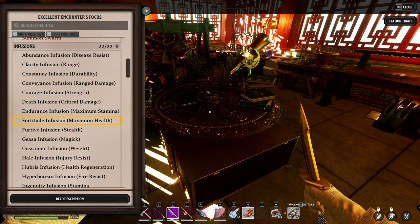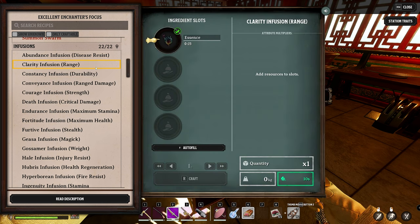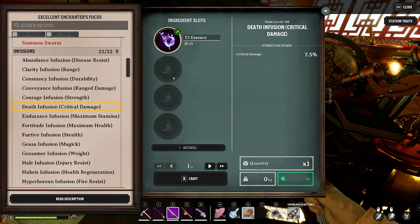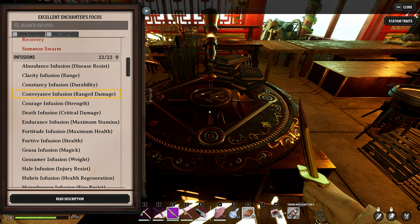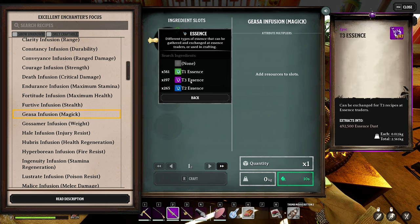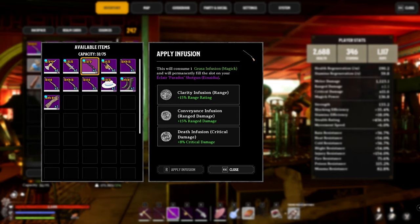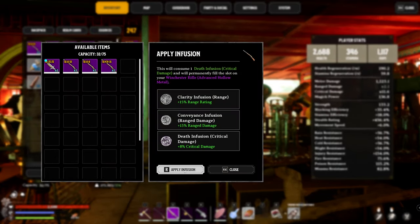Now we're adding infusions. For the Nadia and Pursuit builds we'll use the Tier 3 Clarity infusion for a 15% range boost, the Tier 3 Conveyance infusion for 15% range damage, and the Tier 3 Death infusion for 7.5 critical damage. We'll do the same for the Advanced Hollow build focusing on critical damage. For Titan's Fingernail we'll add additional magic, critical damage, and range damage boosts. We'll add the Clarity, Conveyance, and Death infusions to all the other builds.